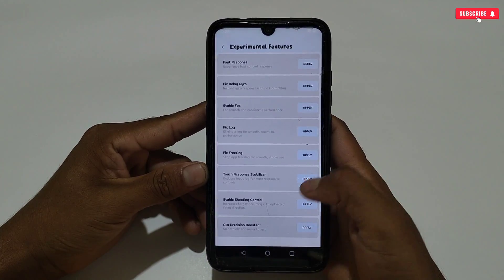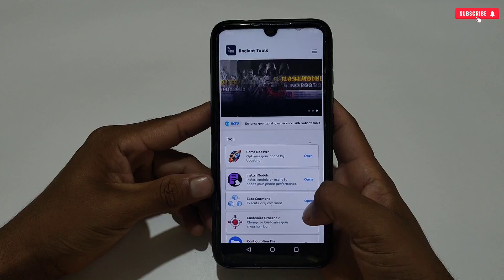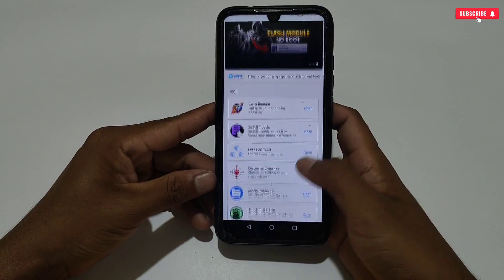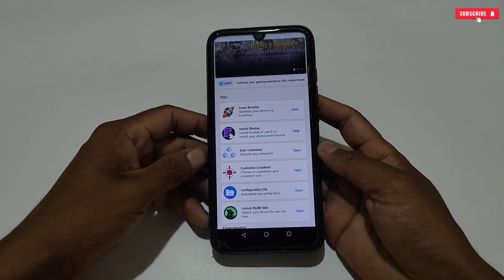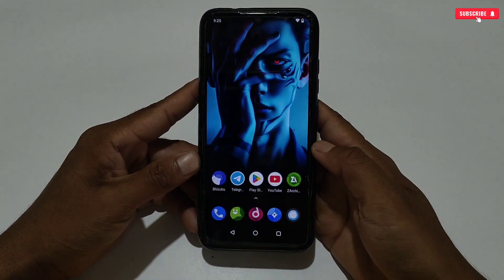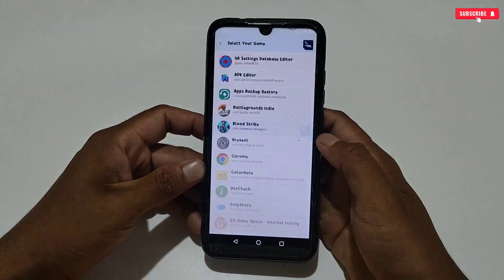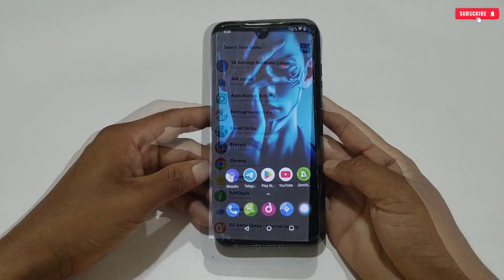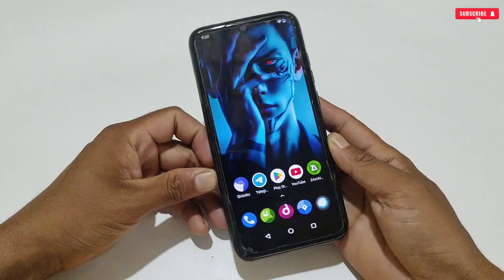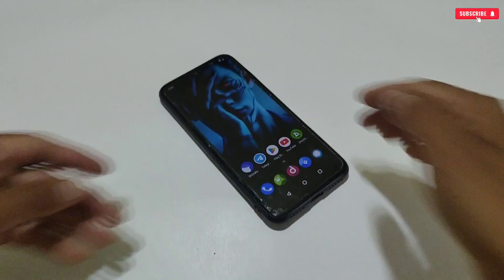That was the complete review of the new updated version of Radiant Tool. If you also want to use this game booster, I have provided the download link — simply download and install it on your phone. If you are new to this video and want to watch a tutorial, I have provided the tutorial video in the pinned comment. Go and watch that video and apply the tweaks carefully. I hope you liked this video, and if my videos are informative, then kindly like, share, and subscribe for more amazing videos. That's all for today — see you in the next video, till then take care and signing out.